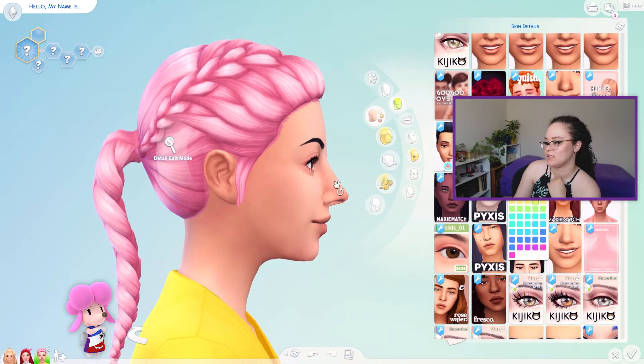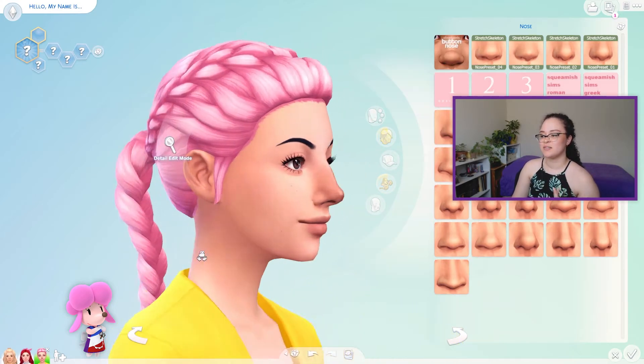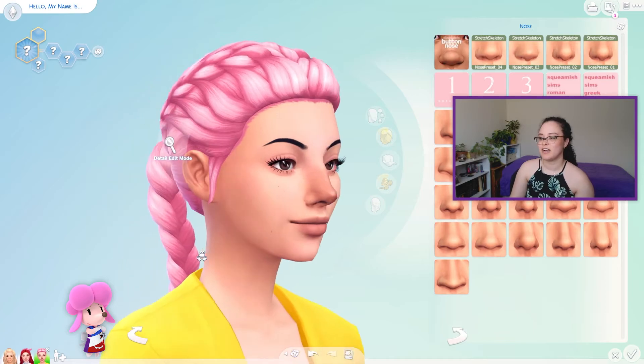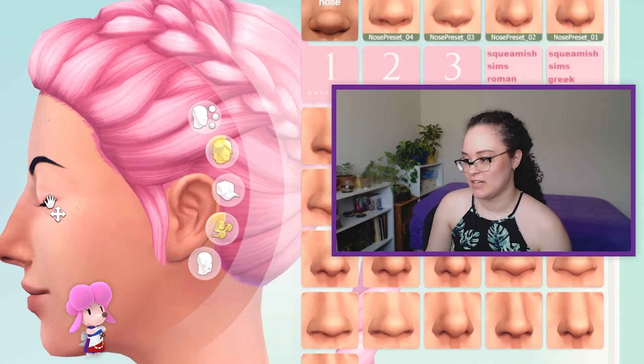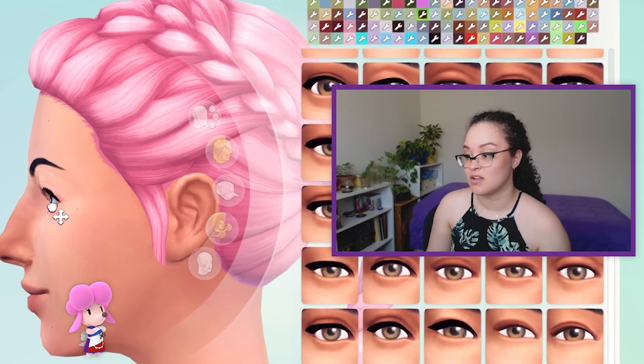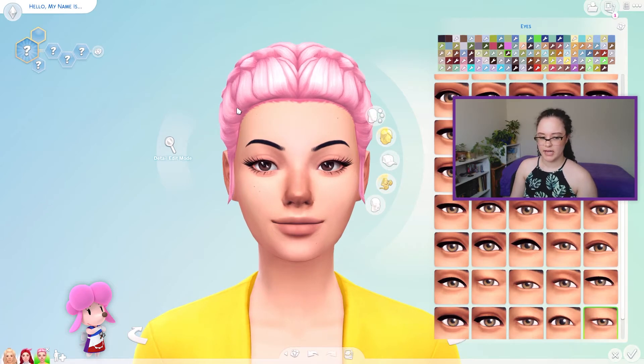Maybe that adds a little bit of definition around this area. I never make girl Sims with prominent noses like this, so it looks a little strange to me, but it definitely doesn't look wrong — like people look like this. What I'm learning is that I need to branch out on the type of Sims that I make because all my Sims look the same. She's cute though. Should we move on to hair?